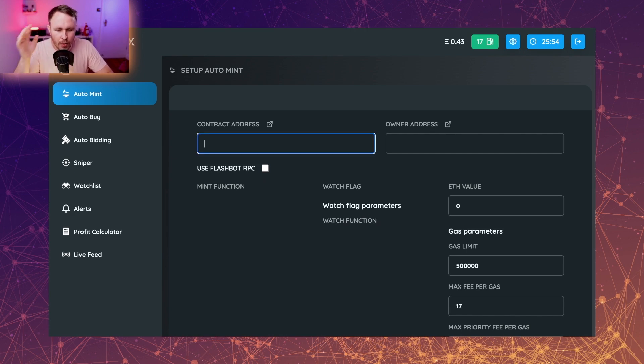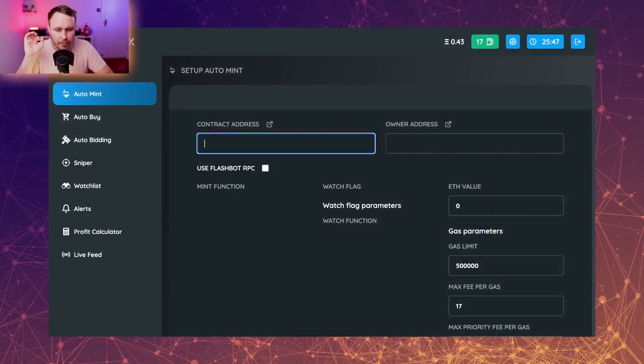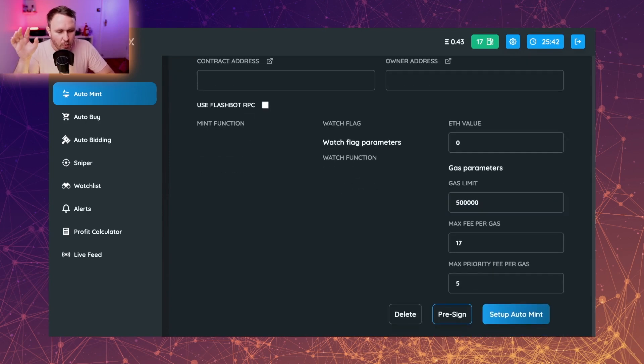The idea is that you put in the contract address. Side note: this doesn't work on pre-sales, it works on the public sale. You put in the contract address, you put in the ETH value, you can put in the gas limit of what you want to spend, and then you hit pre-sign. What this does is it essentially puts you in the queue ready to go. So when it flips from a whitelist or pre-sale over to public, you're in there first.